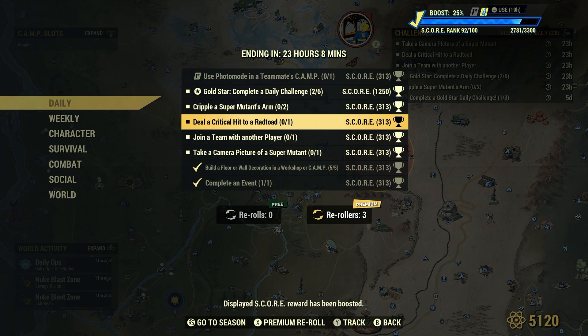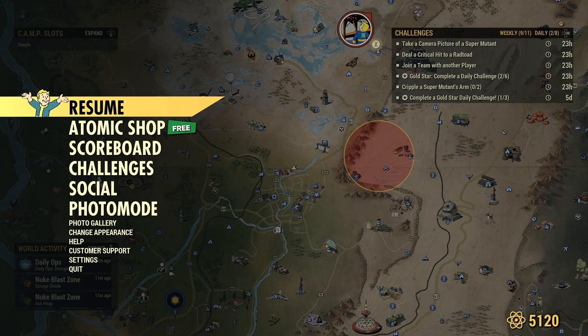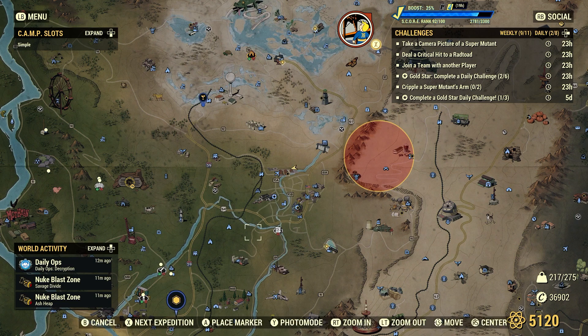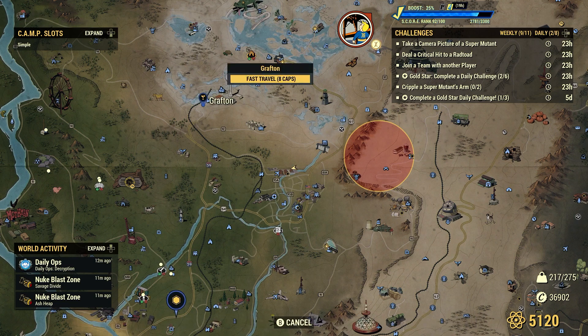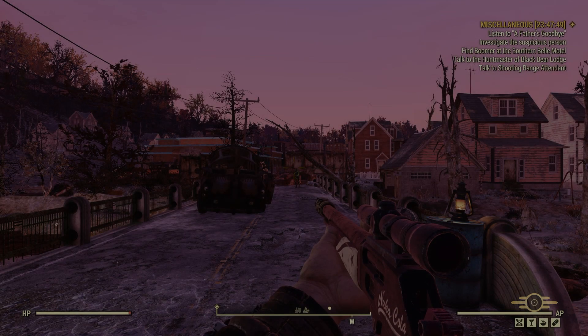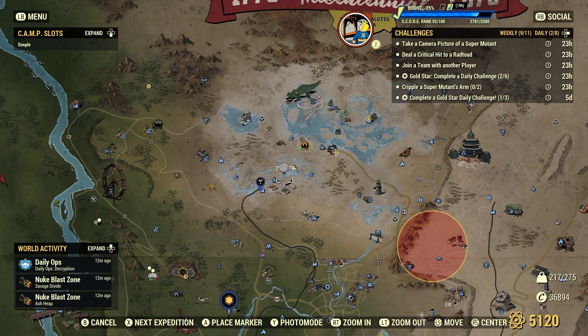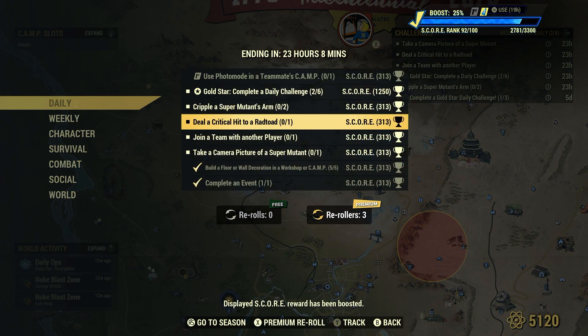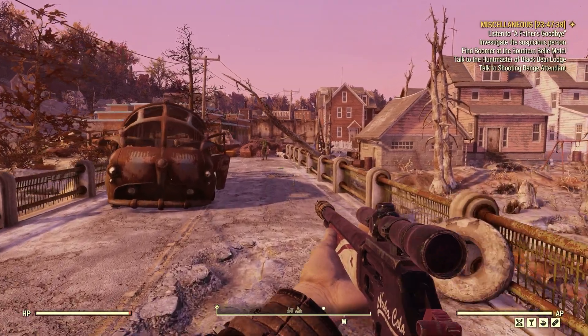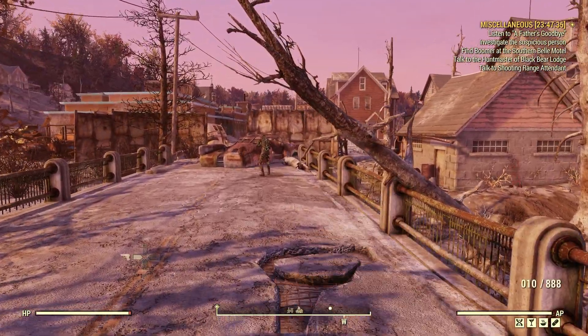Let's carry on with these dailies. We're going to deal a critical hit to a rad toad — one. Let's go back up to Grafton and spawn in on the north side, because there'll be some rad toads around, usually about three to four of them.